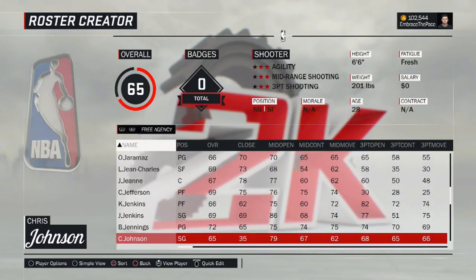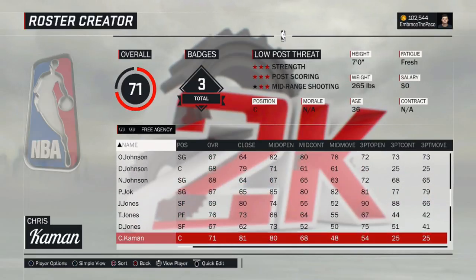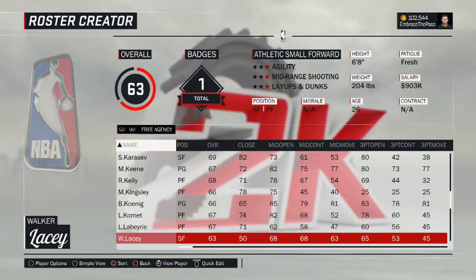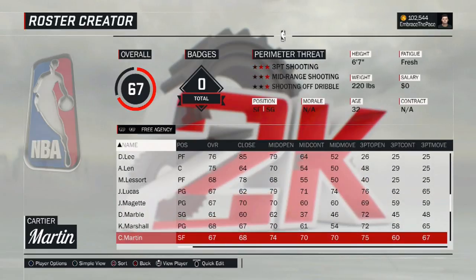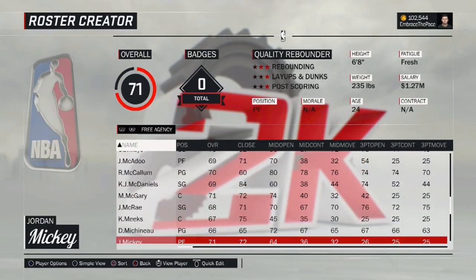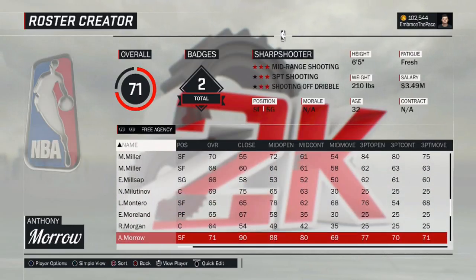I get asked this all the time — I know that in the roster there is a period in between the C and the O in Dwayne Bacon's name. I used to have it spelled B-A-Q-O-N, and the reason for that is because 2K picks up the last name Bacon as inappropriate. So I've had probably 50 people tell me I spelled Bacon wrong — I didn't spell it wrong, it's just that 2K will not accept it.